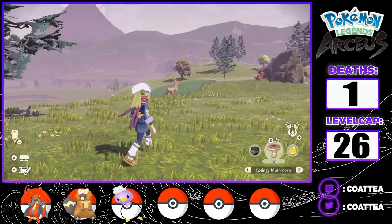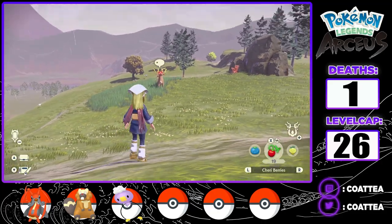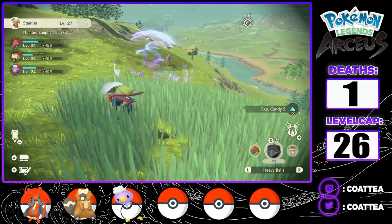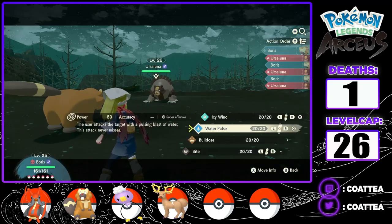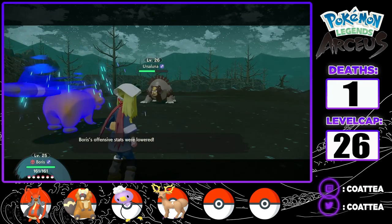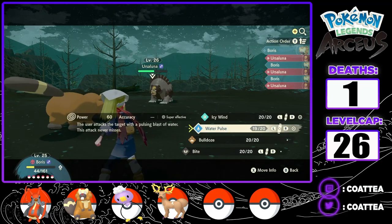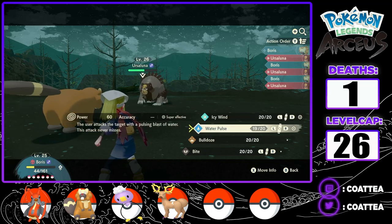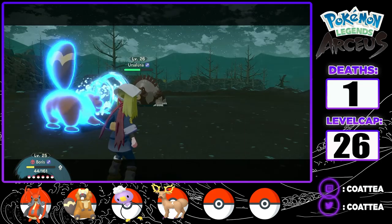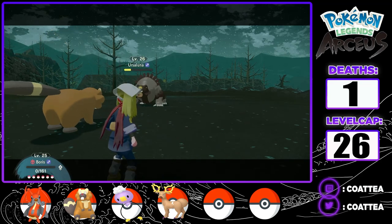I can now take on Ursaluna, but first I want to try and catch another Alpha Pokemon for my team. In DeerTrack Heights, I find a Stantler I call Jade — sadly it's level 27, just above my level cap, so I won't be able to use it until after I defeat Ursaluna. I start the battle with Boris and go for a Water Pulse, but a Baby-Doll Eyes into a Slash from Ursaluna does significant damage. I have to decide whether to switch out Boris risking another team member or sacrifice him. I choose to stay in and risk it — I go for a strong style Water Pulse hoping for a KO, but without a crit, Ursaluna survives and Boris goes down to another Slash.